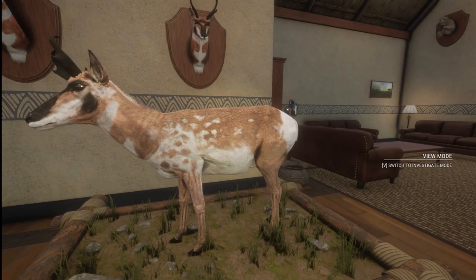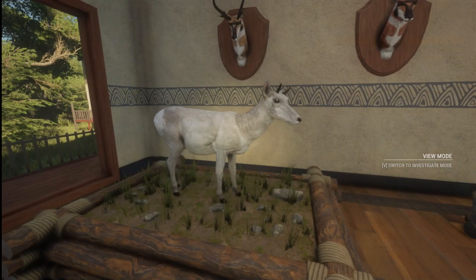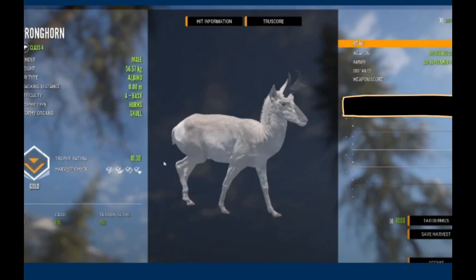In the lodge here is one of the variations of piebald pronghorn — pretty cool looking. And here is an image of the other variation of piebald pronghorn, along with a leucistic. I don't have an albino but I do have a photo — this is what an albino pronghorn looks like, and they are pretty awesome.